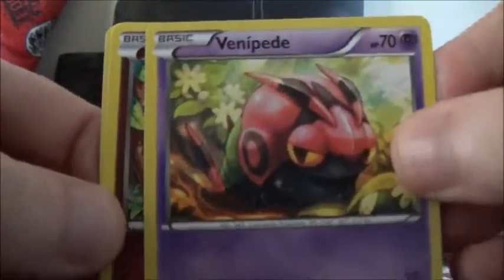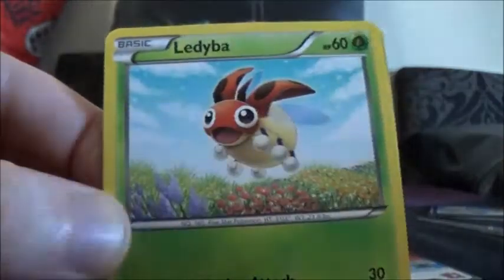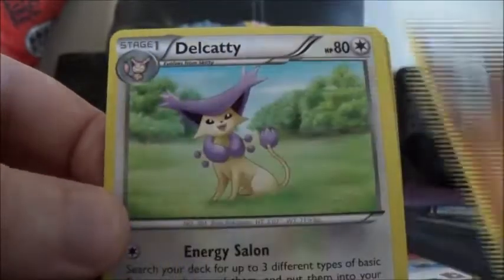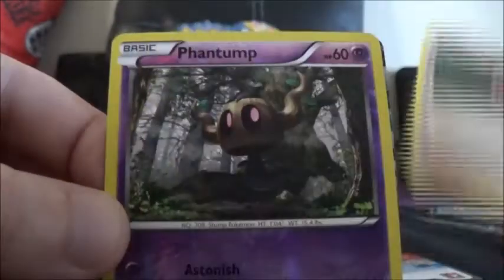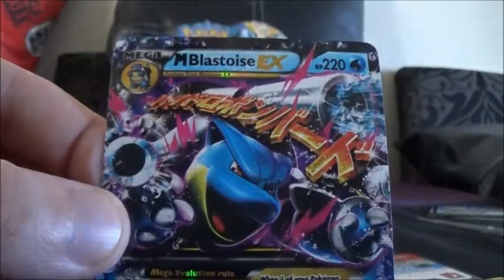Venipede — oh no, I can't spoil it yet — Jigglypuff, Ledyba, Ledyba, Sandile, Diglett, Delcatty, Fletchinder, a Shauna Trainer, a Phantump Reverse, and a Mega Blastoise EX!